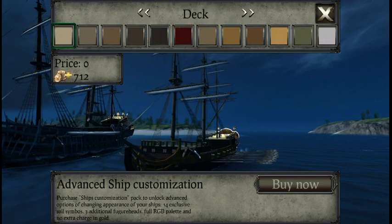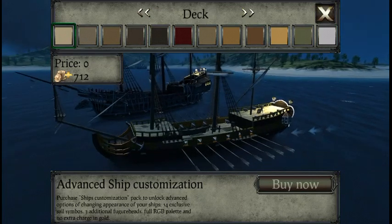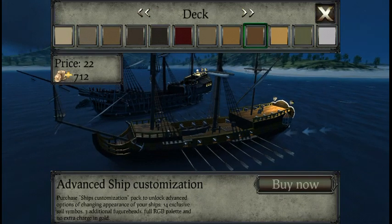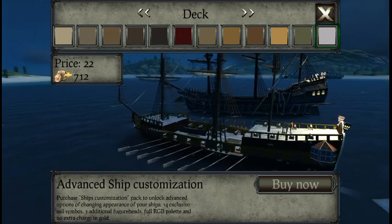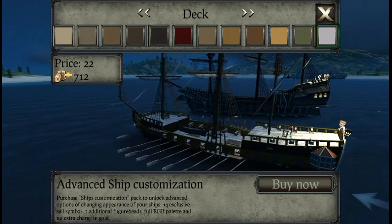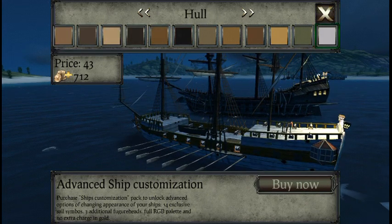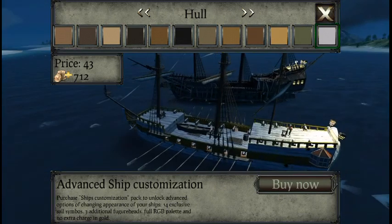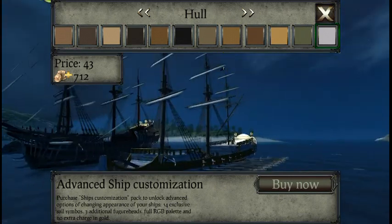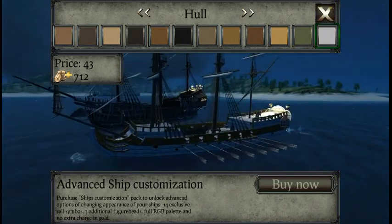So we can repaint it. Let's see if they have our colors. They don't have any crazy colors — only reasonable colors for wood. The deck is white, the hull is white. Nice, it's looking fancy!